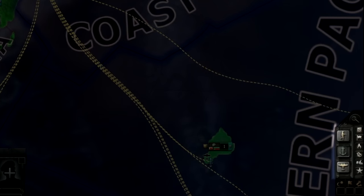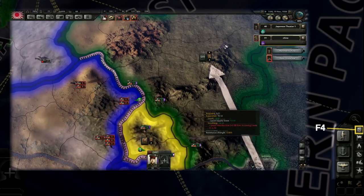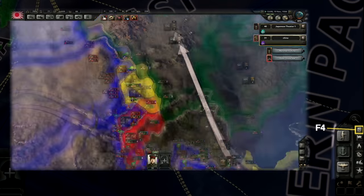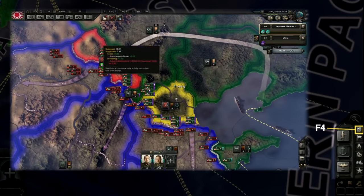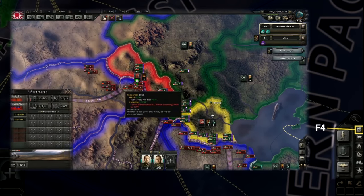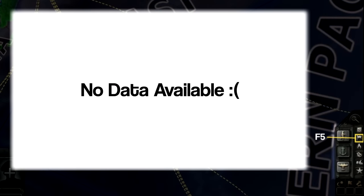Let's look at the smaller buttons to the right-hand side of those larger ones. F4 is the top button and represents the supply view. This allows you to see where you have supply bottlenecks and where your supply is doing well. It also grants you buttons to improve the infrastructure or port level of areas where supply may be bottlenecked. The second button, which looks like a small flag, is the states map mode, also accessible via F5.